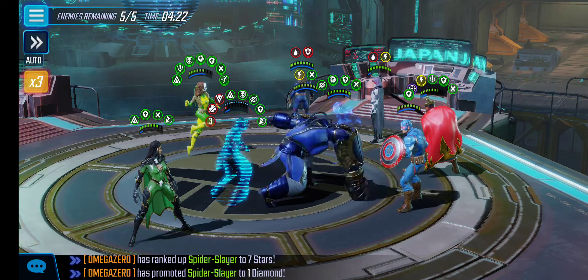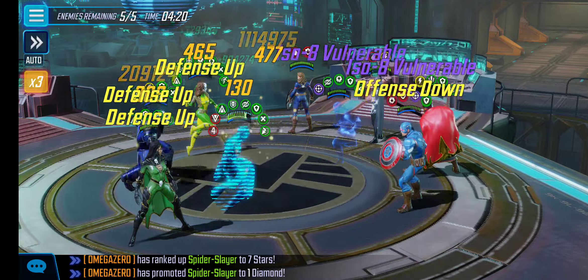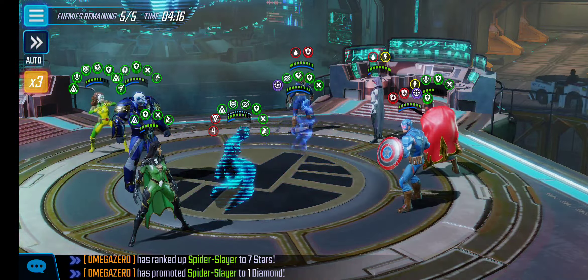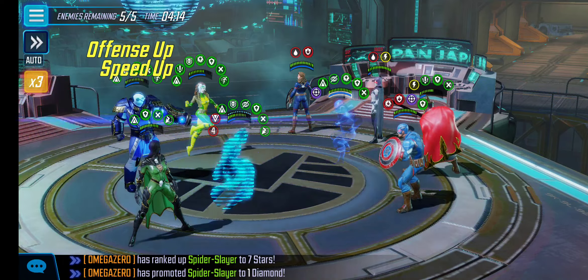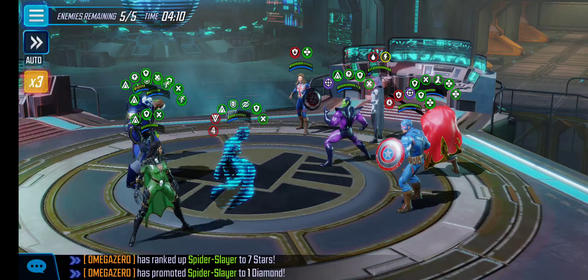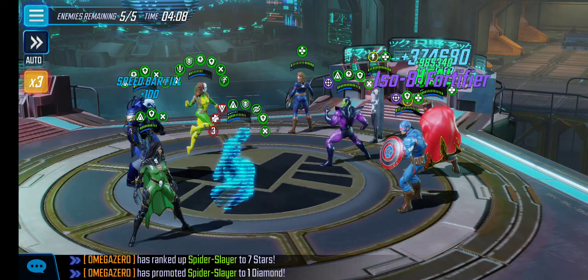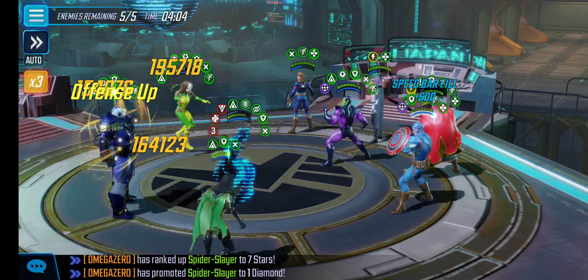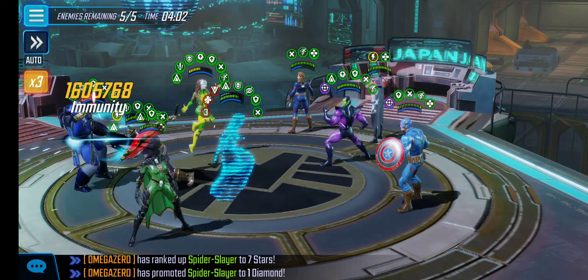Same concept with Apocalypse. We're going to use Special here instead of Alt so that we can get that Safeguard and Immunity. When it gets up to Rogue's turn, we're going to stun Captain America. You'll notice I didn't flip anything on Black Knight — didn't land any effects on him yet.